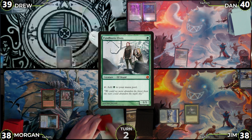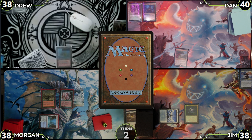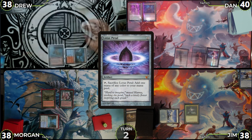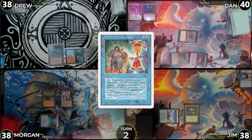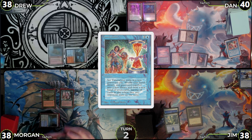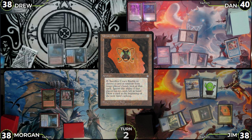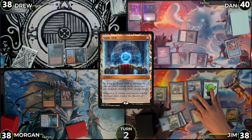Drew untaps turn 2, draws, plays Scalding Tarn and cracks it to 38, grabs Steam Vents tapped, then passes. Dan untaps, draws, and casts Mana Crypt, Lotus Petal, and Dimir Signet. He cracks the Lotus Petal to cast Time Twister, which resolves. He follows up with Underground Sea and passes. Jim untaps, plays Snow-Covered Island, and casts Urza, which enters and makes a Construct. Jim casts Urza's Bauble, taps it for Blue, casts Mana Vault, then uses the 3 from Mana Vault to cast Static Orb. It resolves, and Jim passes.